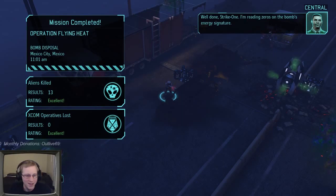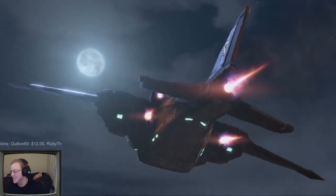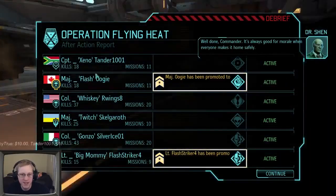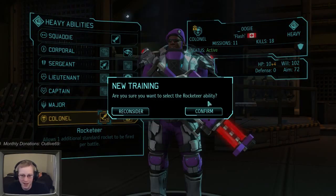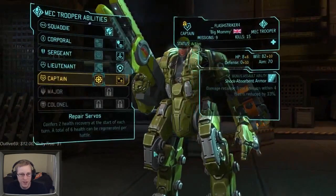Silver Rice, Our Wings, and Killings are all on the team. Exocon is on the covert mission doing amazing things - we'll extract him soon. Oogie was promoted to Colonel! Now I can get the second rocket or Mayhem - additional damage based on weapon tech level to suppression and all area effect abilities. Two rockets is very helpful, especially with my increased rocket area of effect. Flash Striker was also promoted to Captain.